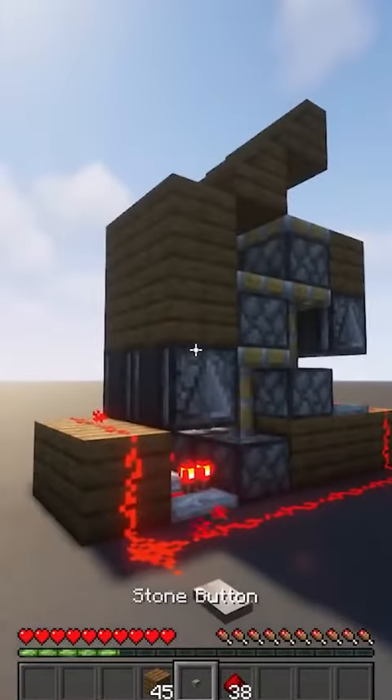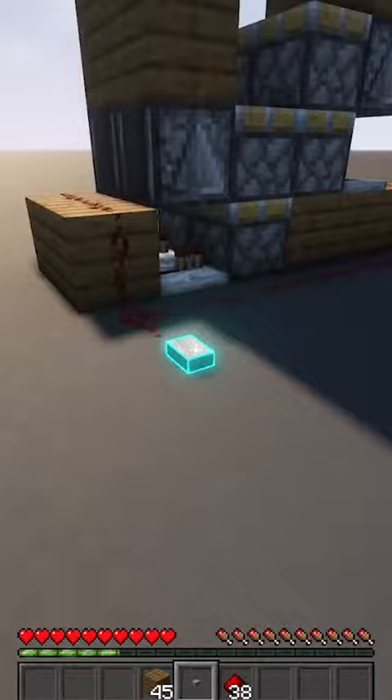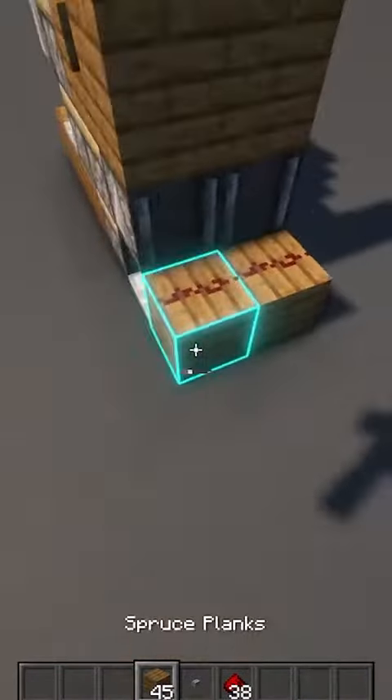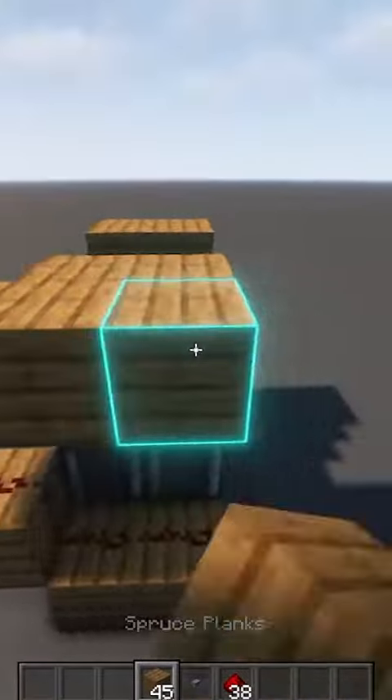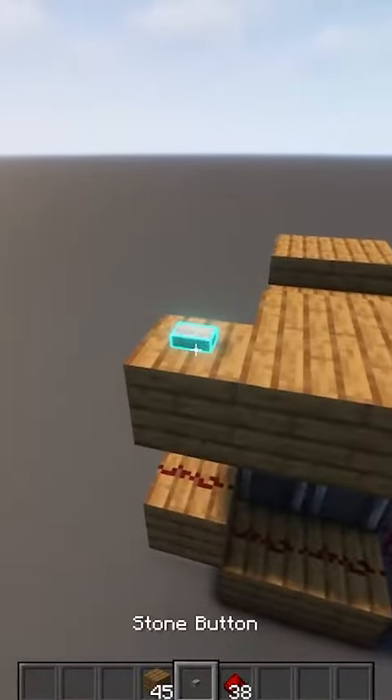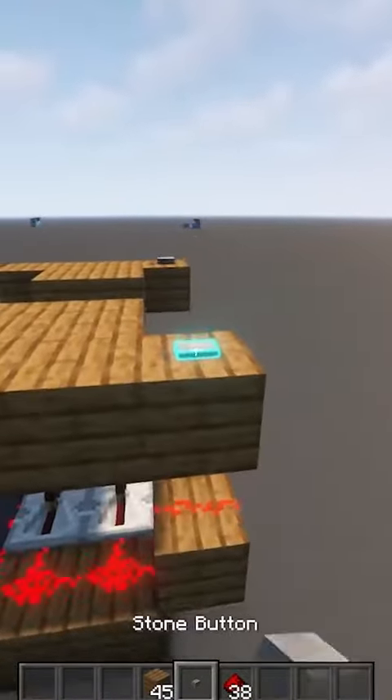Believe it or not, this is actually the completed redstone machine, all completely done. To make the button more accessible, place the button wherever you want, just connect it to that redstone line. And make sure to put one for the back.